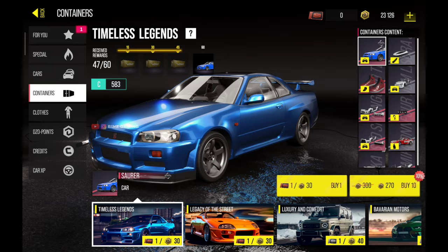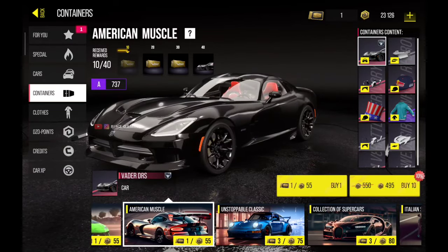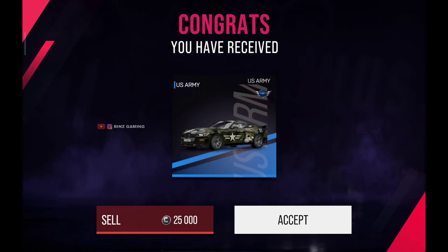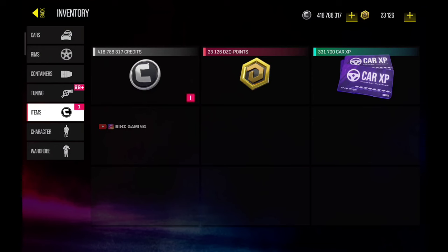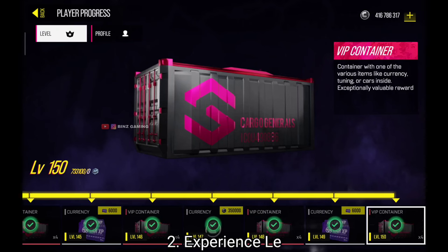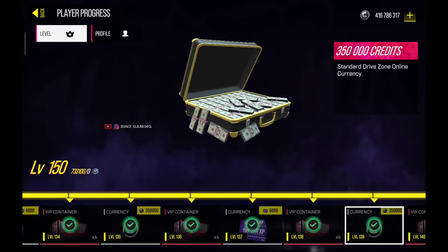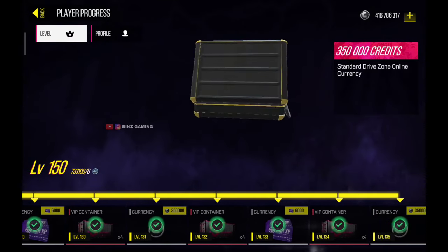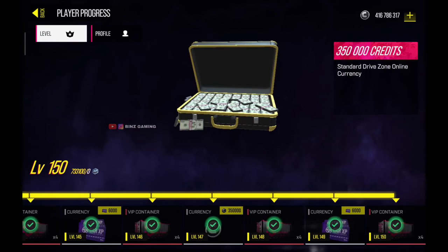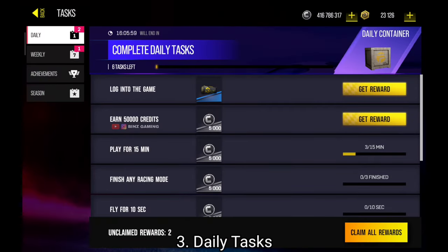Now we move on to the next one. The second and easiest way to gain money is the experience level, where you can get a lot of rewards while you level up. Complete the daily tasks and try to gain more experience by playing races or opening free containers, which will help you level up and get these rewards.